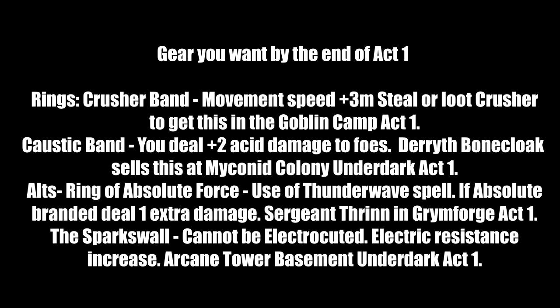For rings in Act 1: Crusher's Ring gives plus 3 movement speed — steal or loot it from Crusher in the goblin cabin. Caustic Band deals plus 2 acid damage; sold by Derryth Bonecloak at the Myconid Colony in the Underdark. Alternatives include the Ring of Absolute Force (Thunder Wave spell; Sergeant Thrynn in the Grymforge drops it) and the Sparkswall Ring (cannot be electrocuted, electric resistance; found in the Arcane Tower basement in the Underdark).